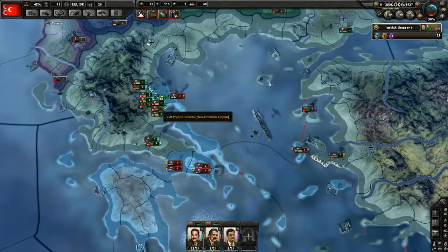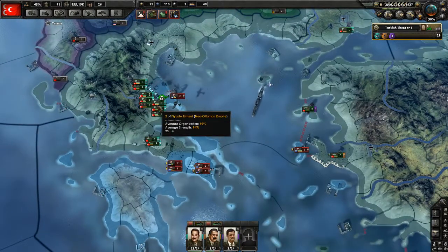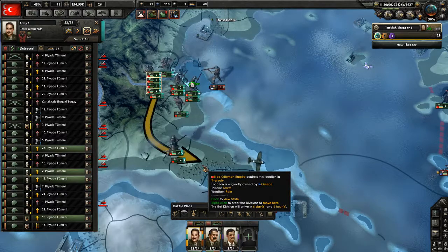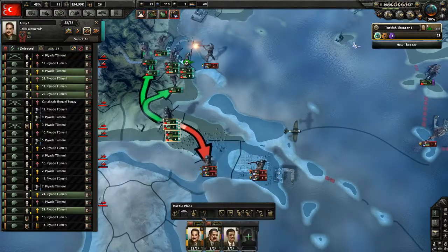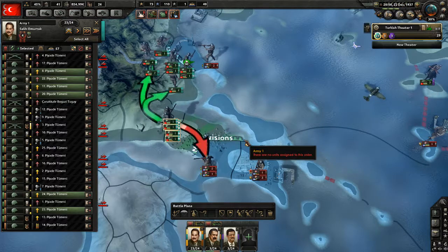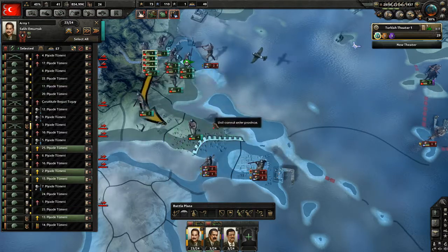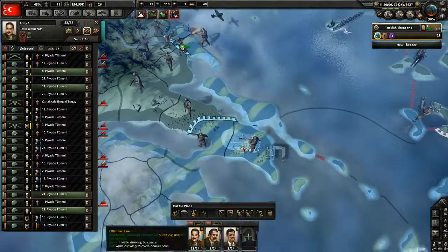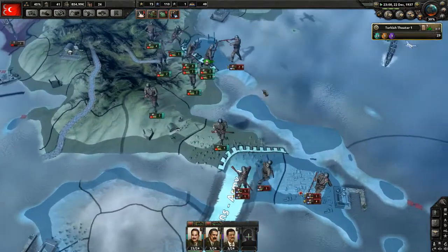I messed up with the alarm clock, sorry about that. Let's see — what should we do with these troops? We should move them forward and we need to make a new line. Then we need to give these guys prep bonuses.